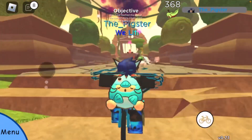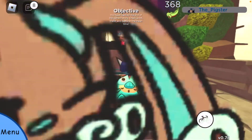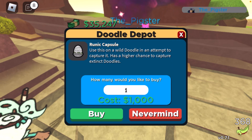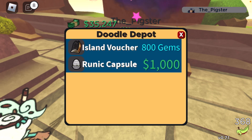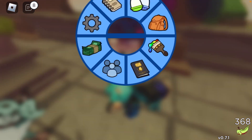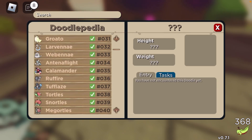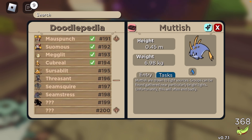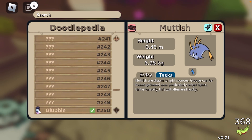While recording this video, we also got Runic Capsules added, which have a four times higher chance to catch Runic Island doodles. We also got a new crystal type — an extinct doodle. I'm recording this live, so let's see what it looks like.